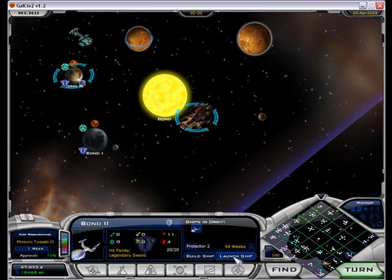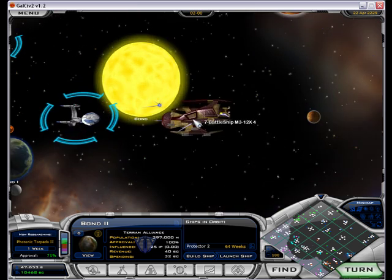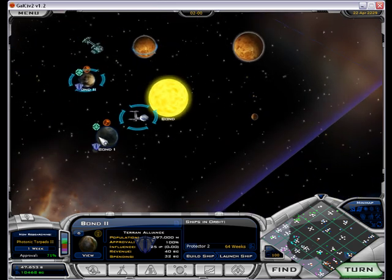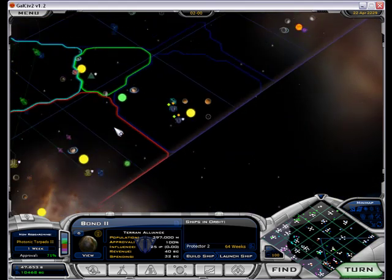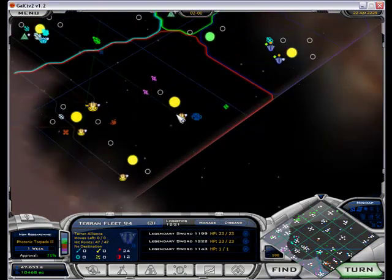I think we just transfer old generic back there and have him take a crack at it. That was one of the battleships, and one of our defenders almost dropped it. Imagine what a real fleet could do.